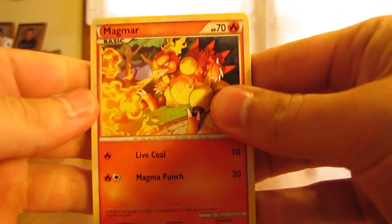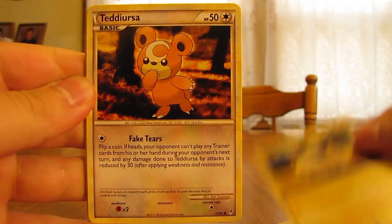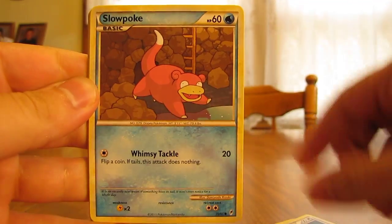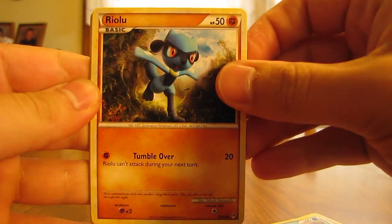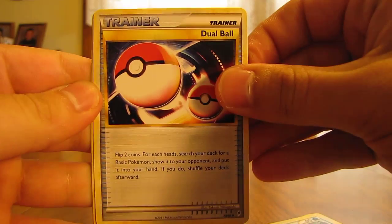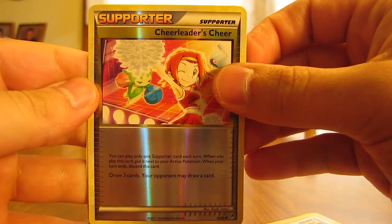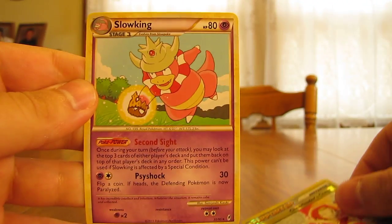Starting this pack off with Magmar, Vulpix, Mareep, Teddiursa, Slowpoke, Riolu, Croconaw, Dual Ball Trainer, and a Reverse Cheerleader's Cheer, which is an uncommon reverse holo card. And then the rare in the pack is a Slowking.